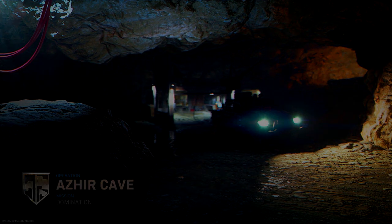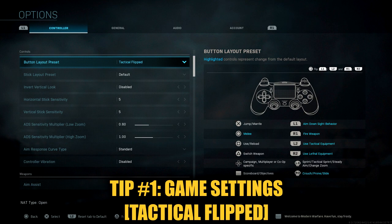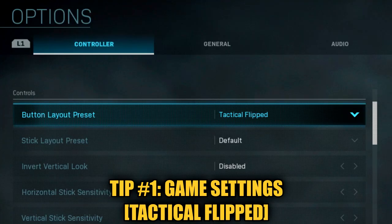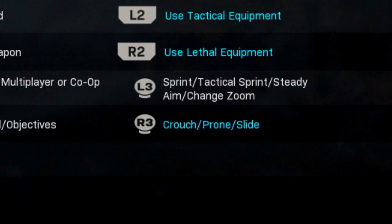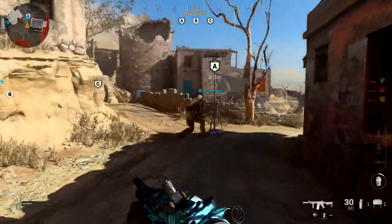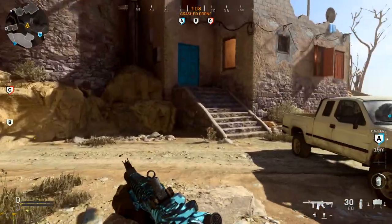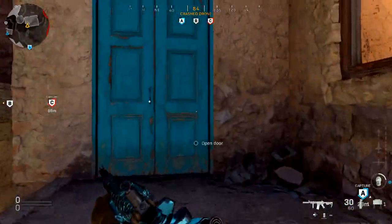My first tip is going to be your settings. Make sure you change your controller settings to the tactical flipped layout. With tactical flipped, you're able to press down on your R3 button, which will enable you to crouch and go prone without having to take your fingers off the controller. This means you can drop shot, and that's going to help you win more gunfights because enemies don't expect you to drop down to the floor.